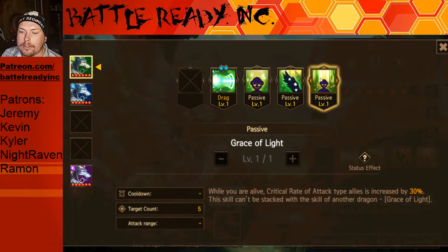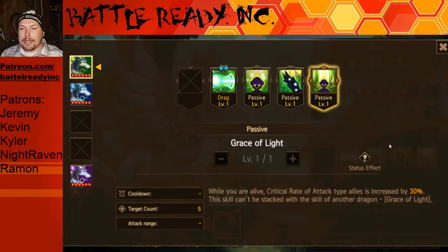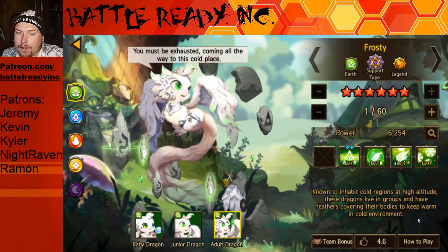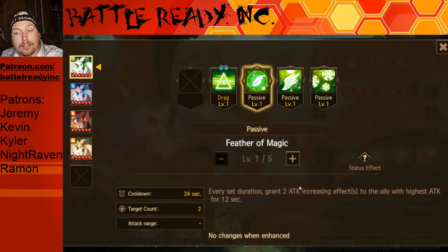Now here's the last passive, and this is what makes this dragon so phenomenal: while you're alive, critical rate of attack type allies is increased by 30%. This is going to be the same on all three elements. If you compare it to Frosty, which we got not that long ago, Frosty has almost the same build — create the barrier for three allies with the lowest HP, 7% of max HP. But instead of crit rate and attack, Frosty gives two attack increasing effects. That's the key difference.